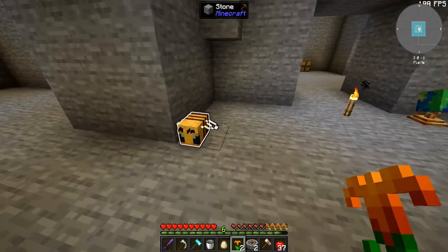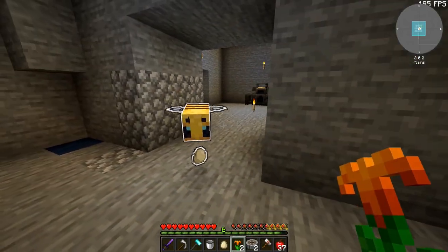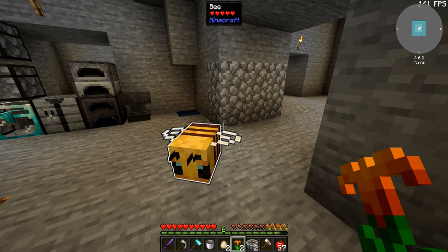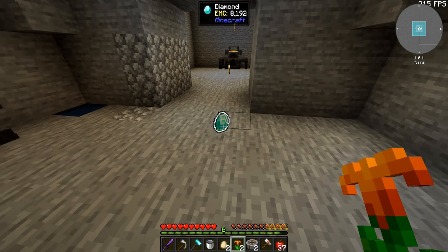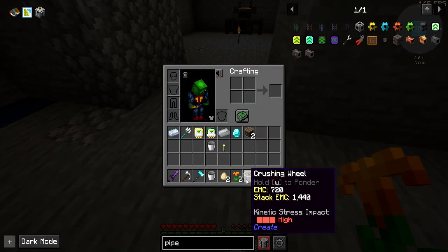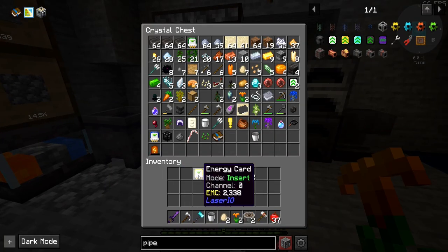Oh, another trident — let's go! I don't know how useful that will be. Oh, another egg — what are you going to drop? Anything good? Chance cube — we can drop that. Item card. Aluminum. And a diamond — let's go, thank you. These are for Laser I/O — very nice. And then we got a mechanism — very cool.